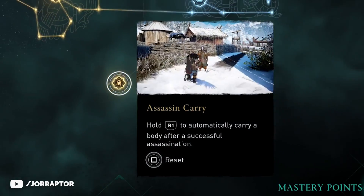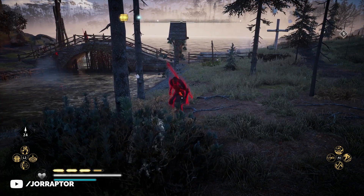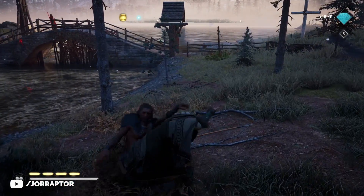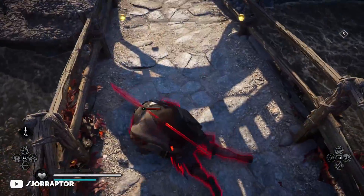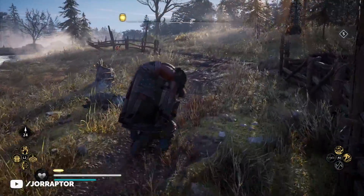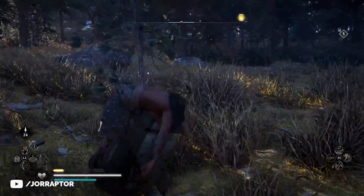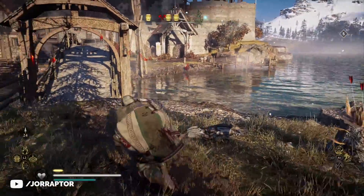The most interesting skill to showcase here is the Assassin Carry. When assassinating a target, if you just hold the assassinate button — R1 on PlayStation, for example — you will immediately carry the body and can then throw it in a bush nearby. I never really pick up bodies in these new RPG games, but if you do, then this totally makes it easier to do that.